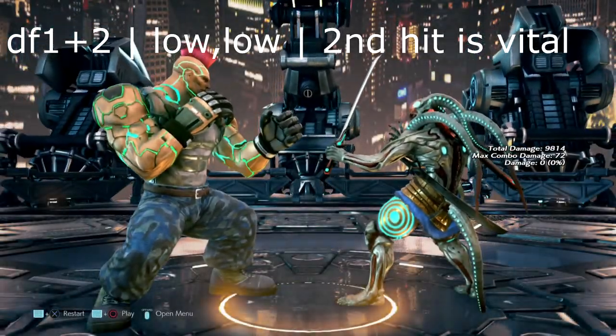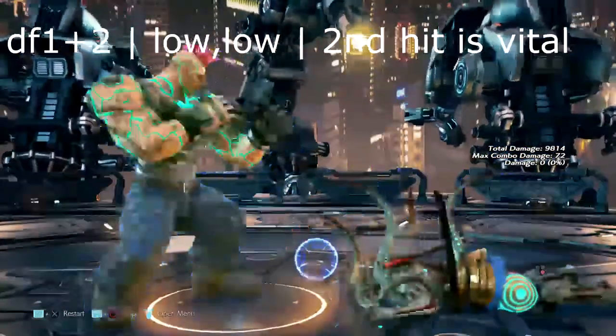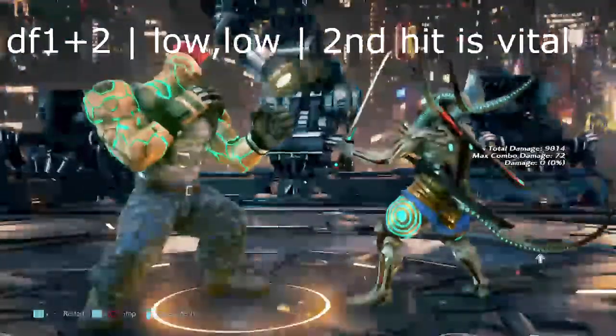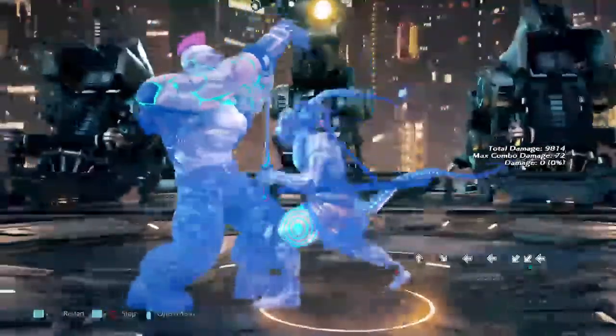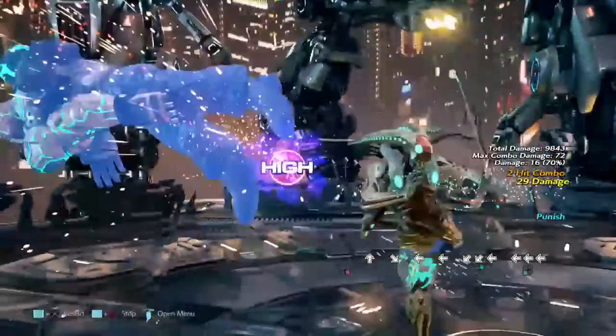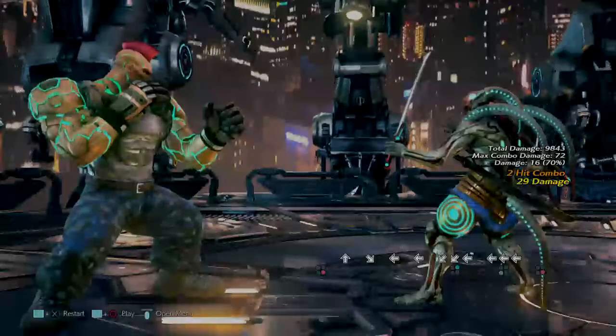Our next move is down forward 1+2. This move is a double low. If the second low hits, he is quite safe on block, but if you either make him whiff or you block the second hit, the recovery on this move is so long. You can just walk up and get yourself a down forward 2 and a full combo off of this move as well.